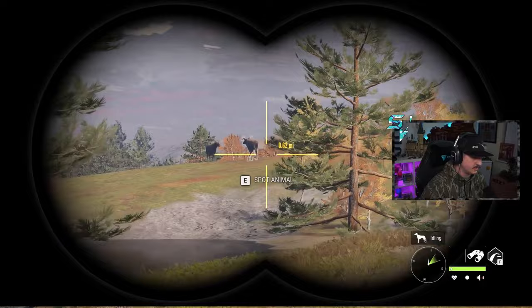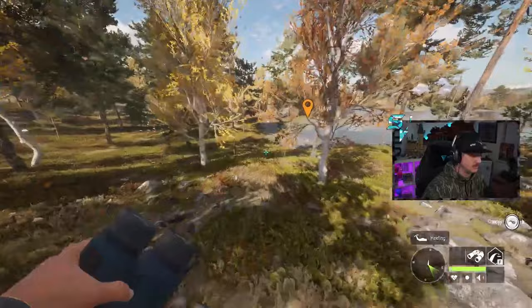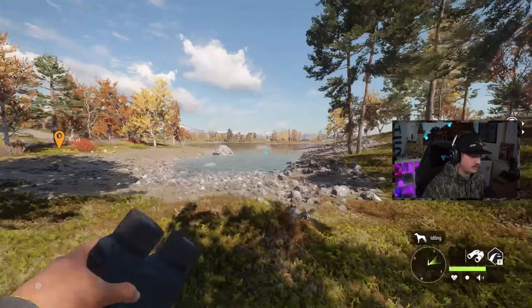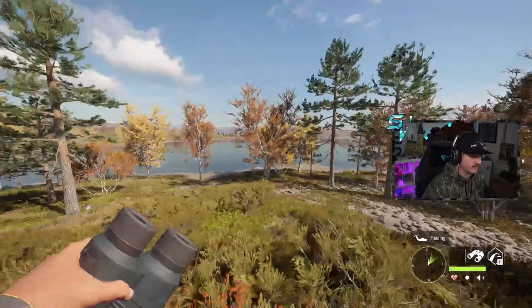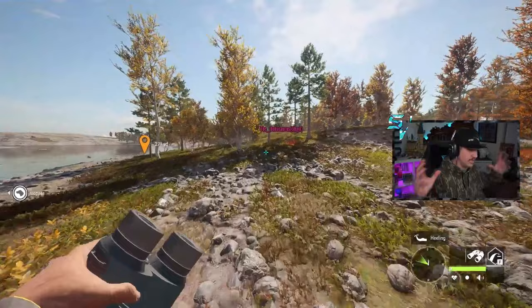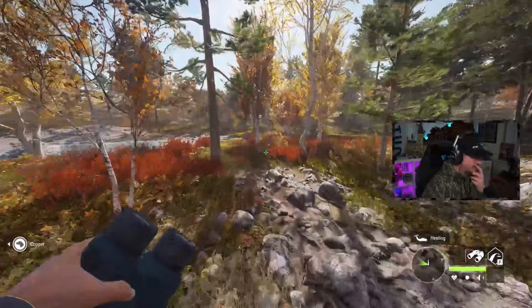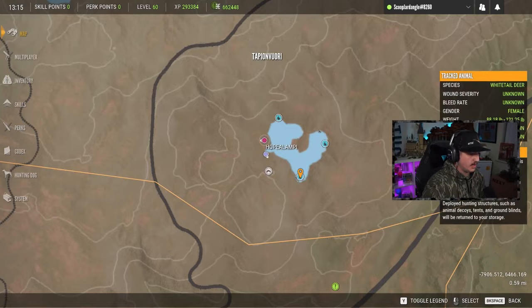When placing tents, I try to put them about 300 yards out if possible. Due to spook distance changes, I place them about 280 to 300 yards from the zone. For stands, I keep them about 220 yards out — 220 is an easy shot, especially if you're zeroed to 164; it's pretty much dead on. Try not to go closer than 220. I have one stand about 180 yards from a zone where they'll go attentive but won't spook immediately.